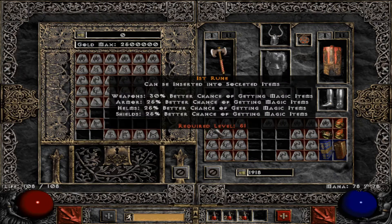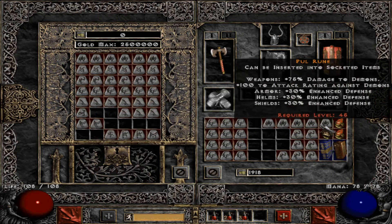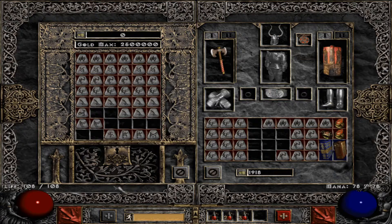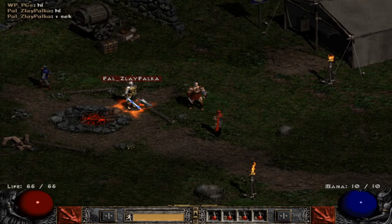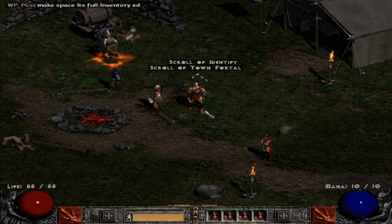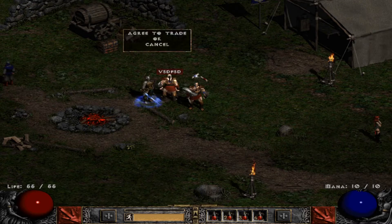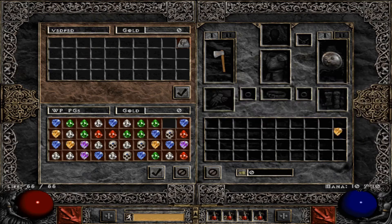Here's a quick look at the runes I already have after something like 2 days. The first thing to get started is to collect all the flawless gems and make perfect gems. You can easily sell 40 perfect gems for Ists — this is the first thing to do when you just start out.